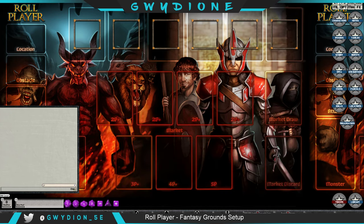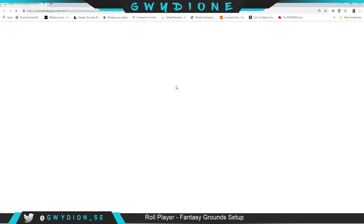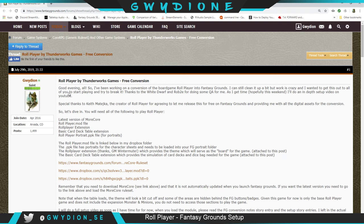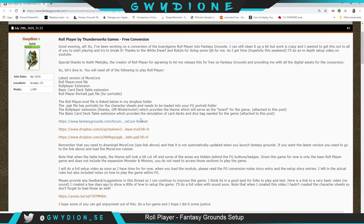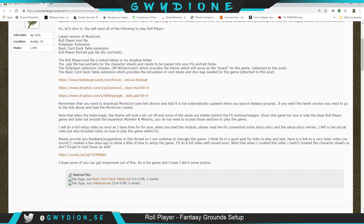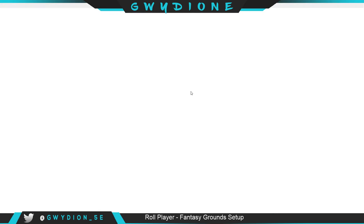Let me open required items first. If you go on the Fantasy Grounds forum — I'll link this in the video below — I created a thread on Roleplayer by Thunderworks Games that includes a full write-up of what you need. You'll basically need the MoreCore rule set. Keep in mind that although many rule sets load automatically in Fantasy Grounds, MoreCore is not one of them — you have to go to the link on the Fantasy Grounds forums.